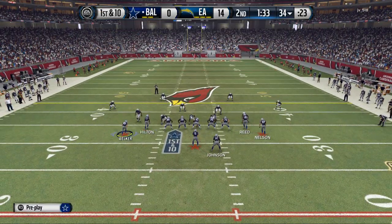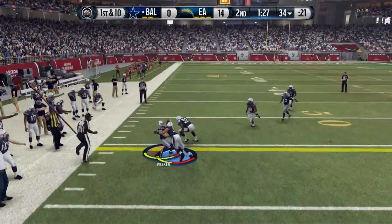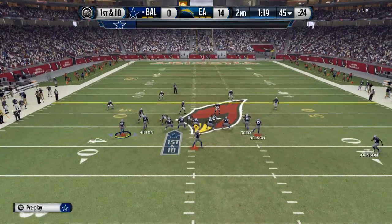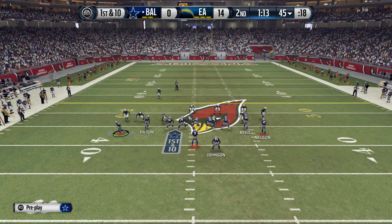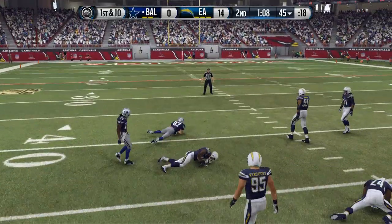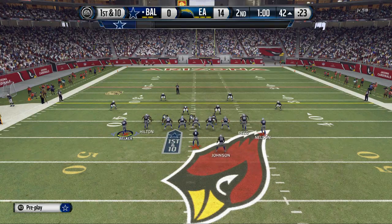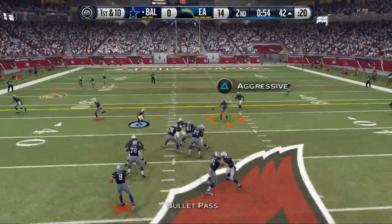Key third down situation — I have a numbers advantage. I'm going to bring Jordy Nelson across to see if he adjusts, and there I make the adjustment to cut it back with Johnson. When running the ball, sometimes you only need one yard and cutting it back is the best option. When someone stops base-aligning, it opens up the power of my offense. I build a lot of my material off of the speed out.